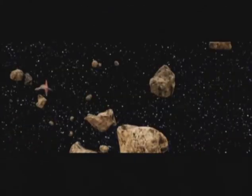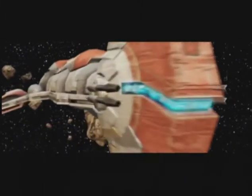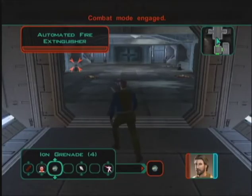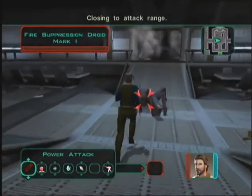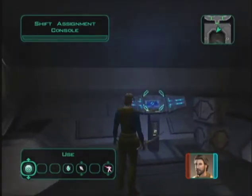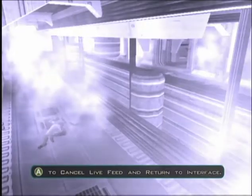The Harbinger arrives. Head to the dormitory level. Use ion grenades on the extinguishers, run to the mess hall and defeat the droids. Locate a breath mask, then return to the shift assignment console. Shut down the dorm ventilation system and open the dorm door, searching for a hololog. Then locate the turbo lift near the mess hall.